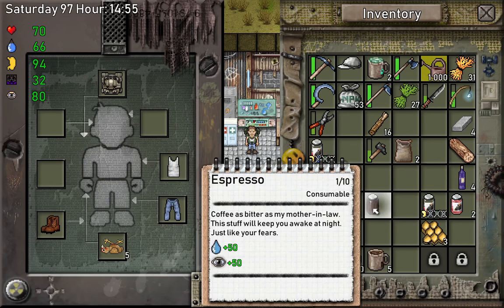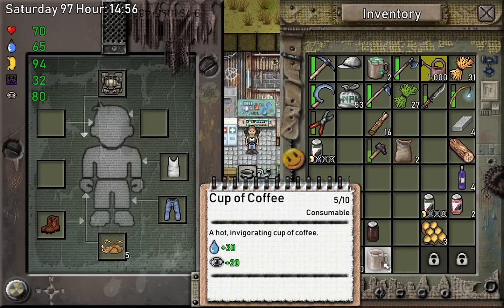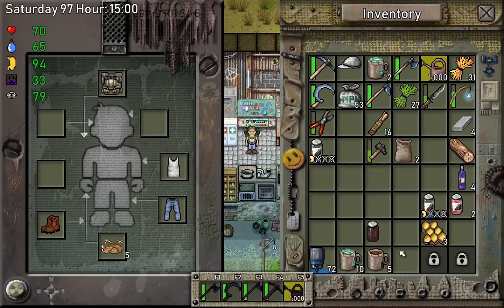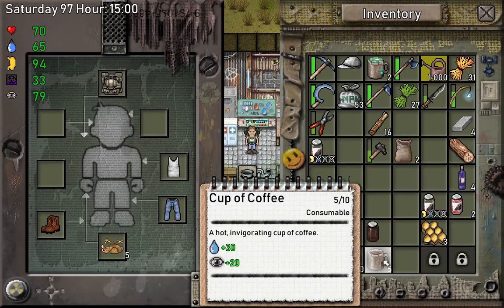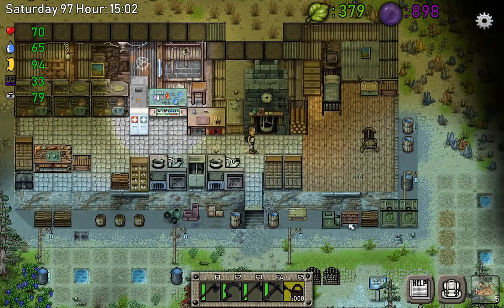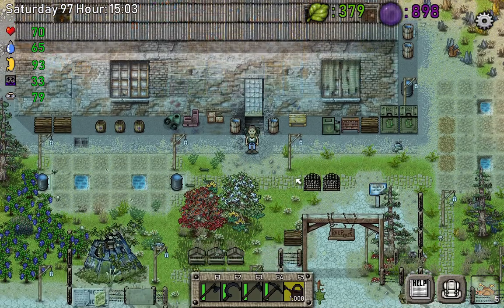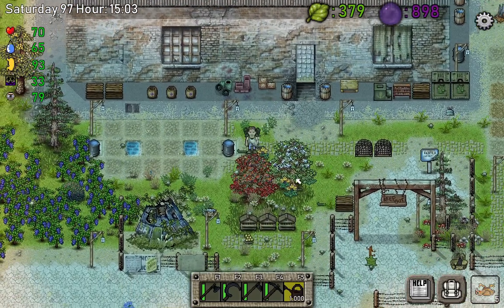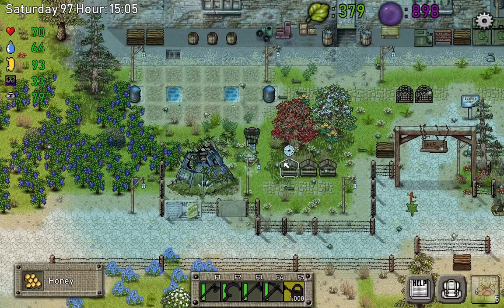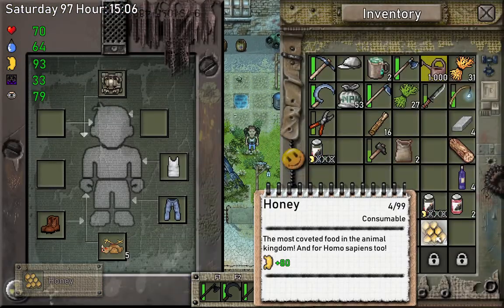What's the difference between espresso and coffee? Coffee gives 30 points of water and 20 points of energy. Espresso gives 50 points of energy and 50 points of water, so it's kind of better — but it requires 20 beans to make one cup, whereas for regular coffee you need just two beans and the same amount of water. We also got honey, which gives us plus 80 points of food. Which is better? That will be for another episode.